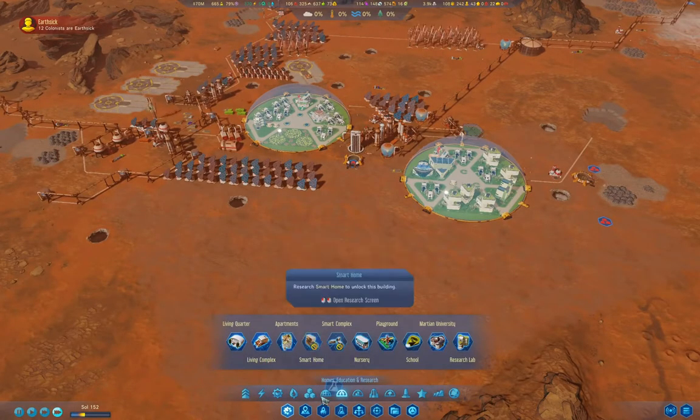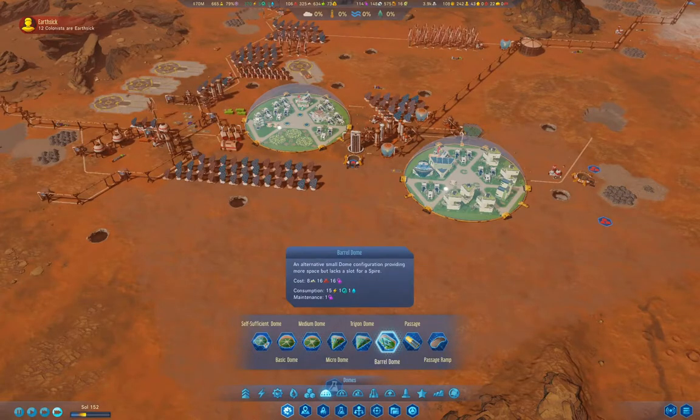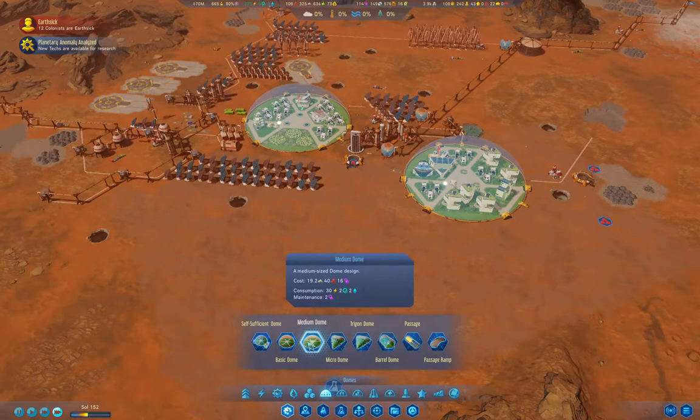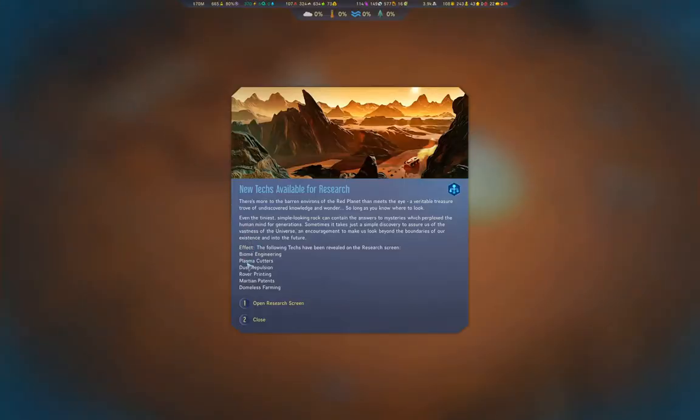I want to check here. Our best dome is the medium dome. What text did it reveal? Biome, domeless farming, Martian patents — that's good for income — rover printing, dust repulsion.